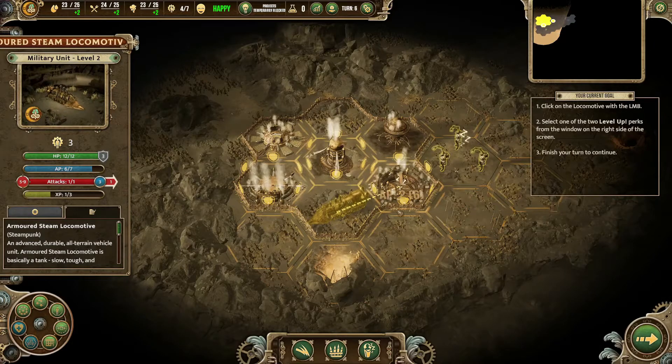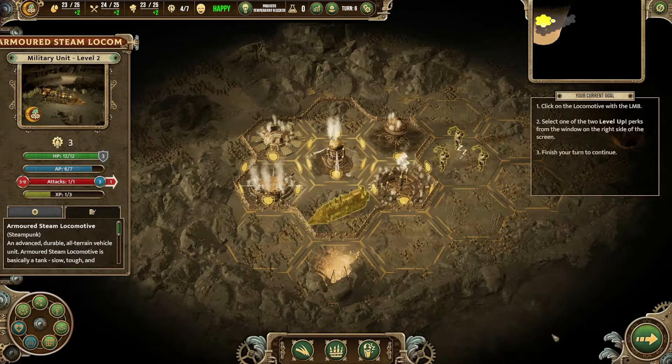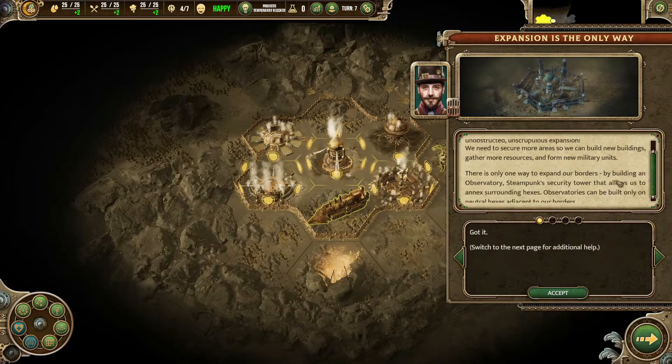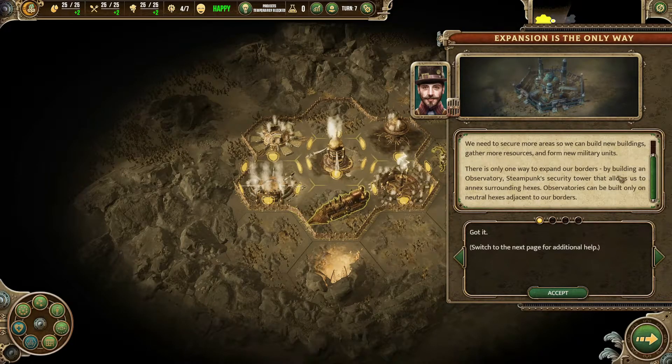It's time to crank up our production by doing what we do best — unobstructed, unscrupulous expansion. We need to secure more areas so we can build new buildings, gather more resources, and form new military units. One way to expand our borders is by building an observatory — Steampunk's security tower that allows us to annex surrounding hexes. Observatories can only be built on natural hexes adjacent to our borders.